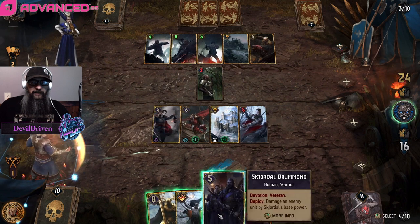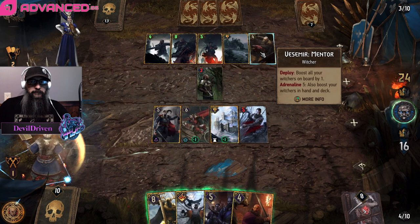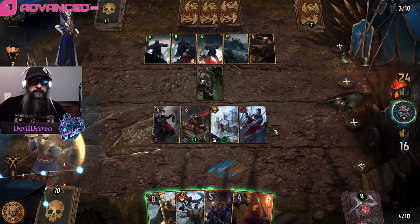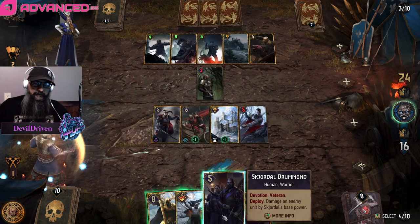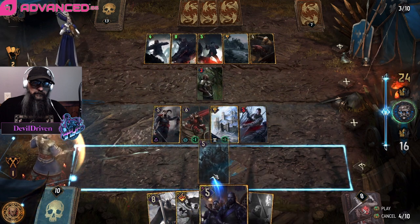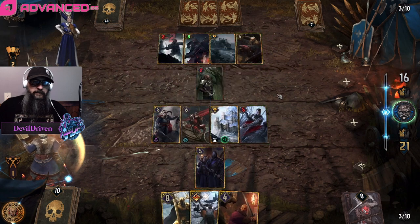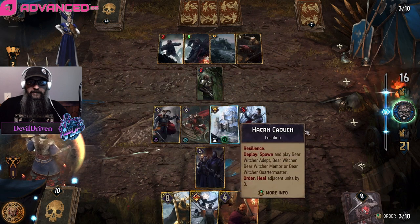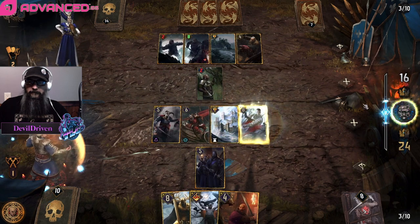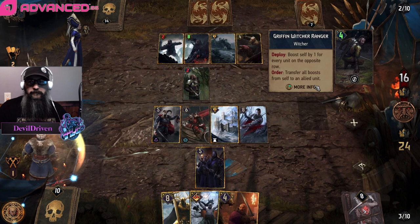Oh nice - I'm gonna have a thick Eskel and Lambert Vesemir combo! Look at those boys. So we just Skjordal the five. And then I would also ping Lambert with the Raider because the less boosted units he has, basically the better. Oh, he set up two of them for us! There we go. I don't think there's a reason not to click it, especially where he's played both of his Adepts already.